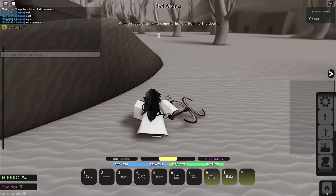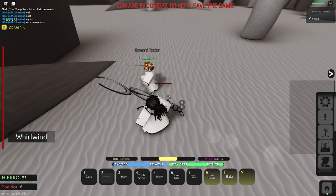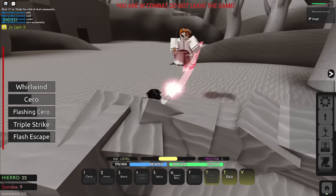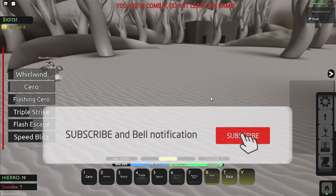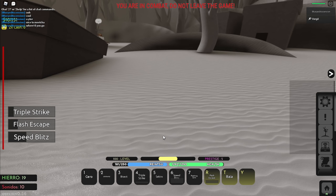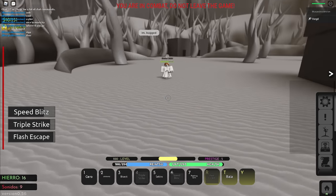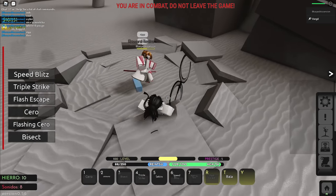Next match — this guy's an Arrancar as well. I use whirlwind and it already gave me res — crazy. One-hand Zero, Flashing Zero for way more damage, triple strike, ball item, speed blitz — but speed blitz is still buggy. My character goes literally invisible standing right there. Every single video speed blitz is bugged. My character's invisible — oh wait, he fixed me by just hitting me. What type of bug is that?